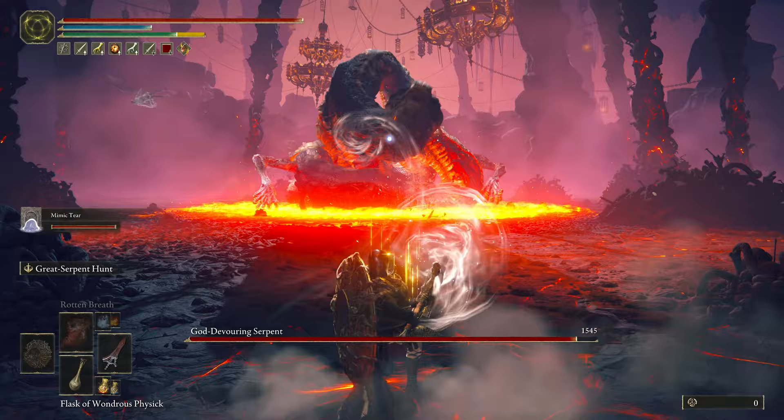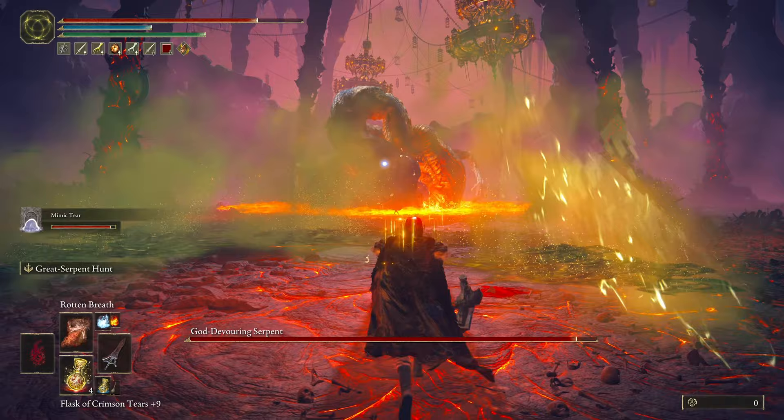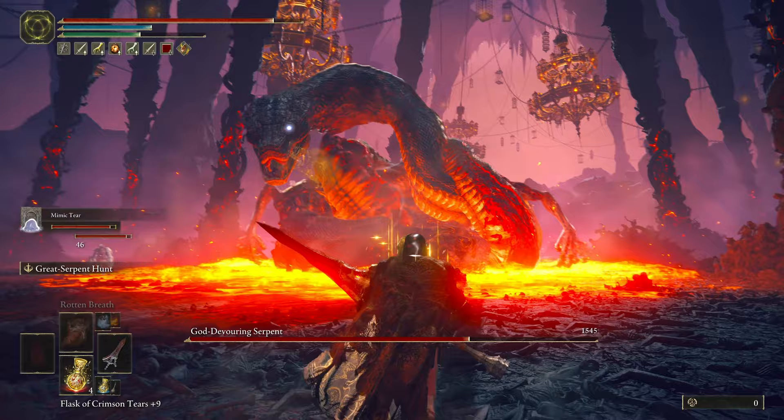For the first part, what you want to do is obviously call in your Mimic Tear summon, because it's going to mimic you exactly and it's going to have this weapon as well. Make sure you have your shield out for that — I forgot and I got destroyed. You want to focus on R1 attacks only. They're really fast and effective on the first part of the snake. When he comes at you, you can back up and jump out of the way.